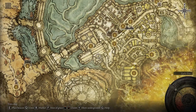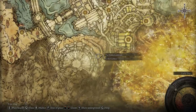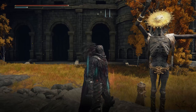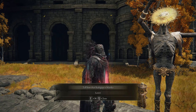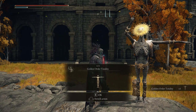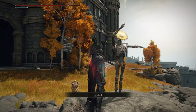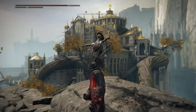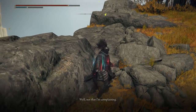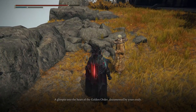Go back again to Brother Corhyn at the exact location I showed you. Then talk with the Golden Mask — tell him that Radagon is Marika. Obviously he won't say a word, but you'll get the Golden Order Totality. Then talk again with Brother Corhyn and get that incantation.